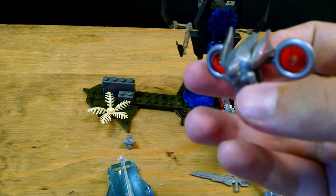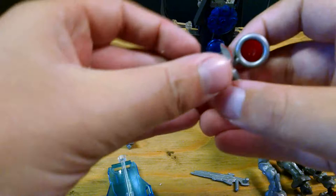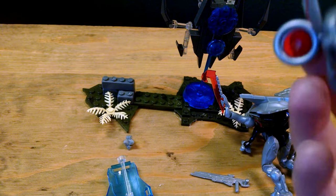Last but not least, you have the Promethean Watcher. I really like this figure. You can move its little wings, you can move its arms, you can move its legs, and you can move these. Just remember that you can store them in here.